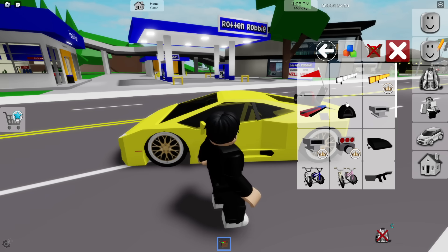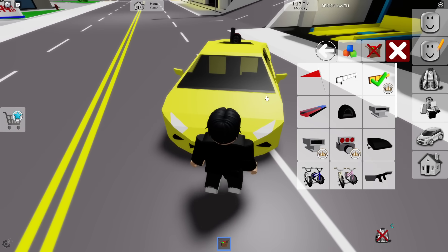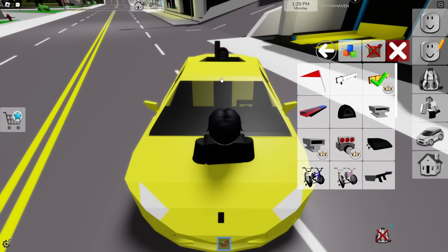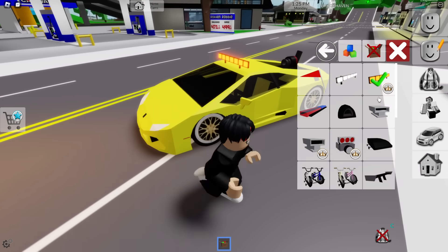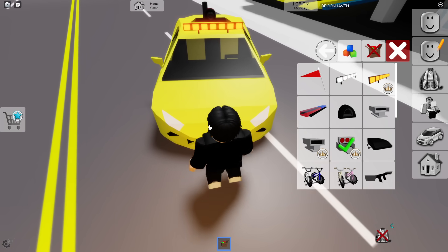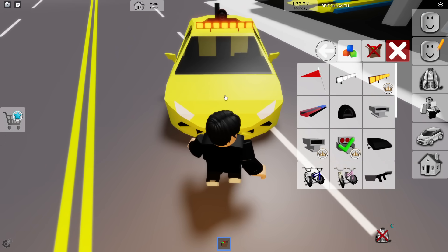This is where you add all the cool new additions to your car. So right here are some premium - I keep calling VIP premium, but it is VIP. And then if we come here, we can place these right here. Look at those lights right there on the Lamborghini. Let's get the VIP engine and put it right there on the hood. Let's do that - right here maybe.